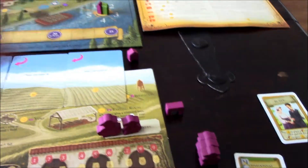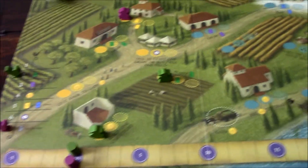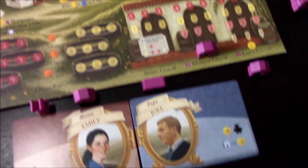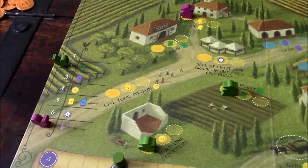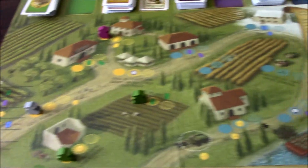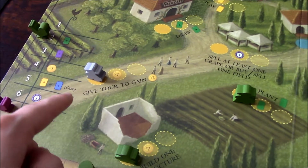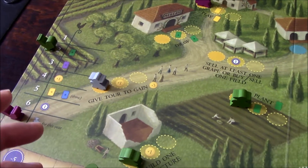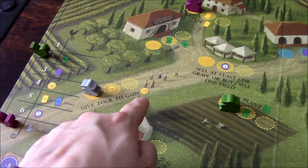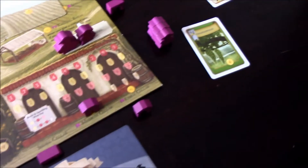Player two decides to give a tour. He places his temporary worker — which counts as a normal ordinary worker — on the give-a-tour spot and gains two lira, bringing him up to six lira. That's a great position for him.